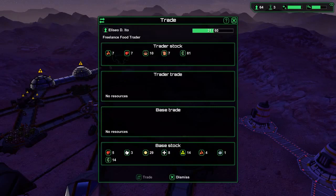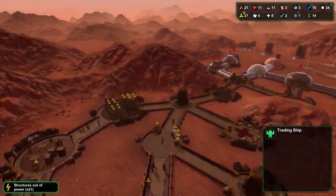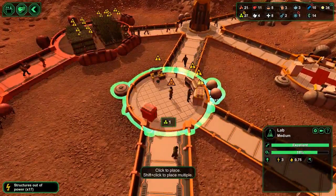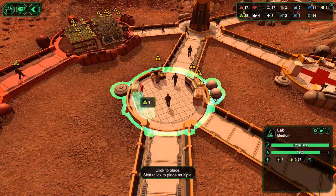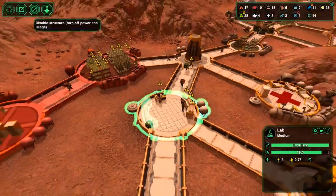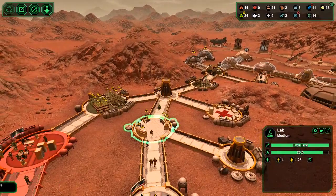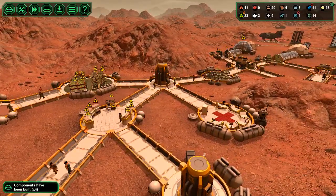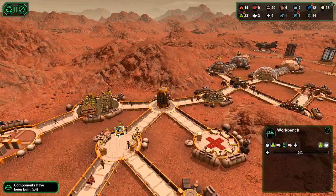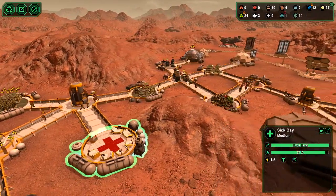Trading ship. We can put some more meat synthesizers — make that pork, this one will be beef, and the last one will be chicken again. Sick bay is all full of beds, nobody in it — that's good, nobody's sick.